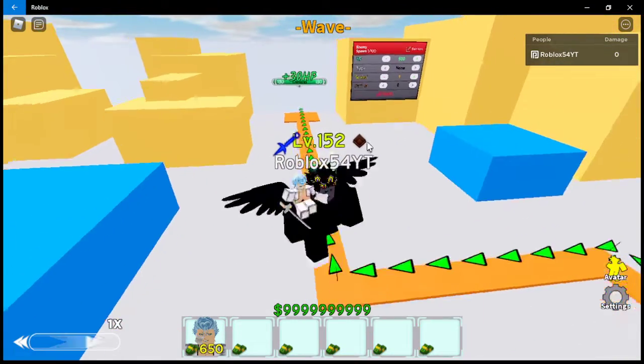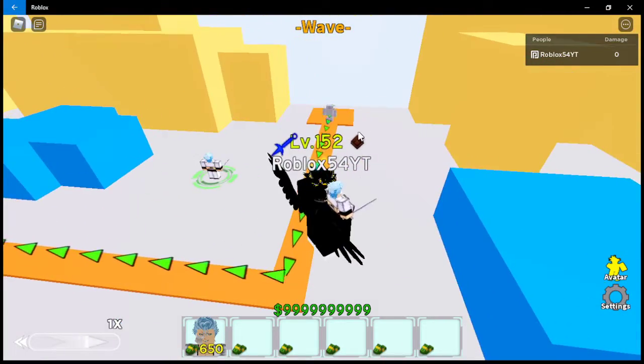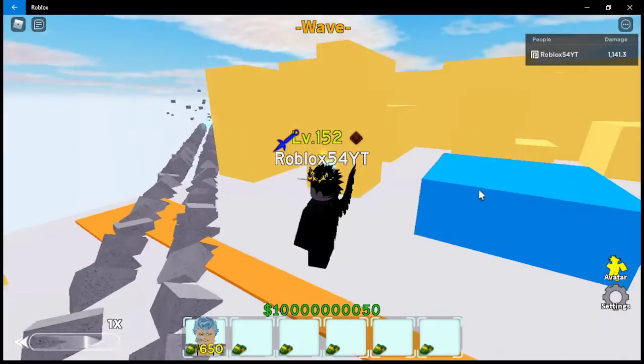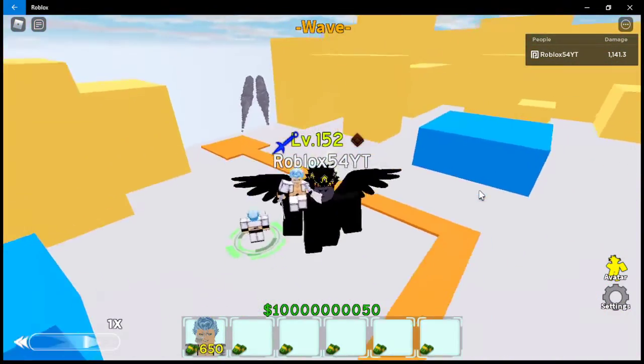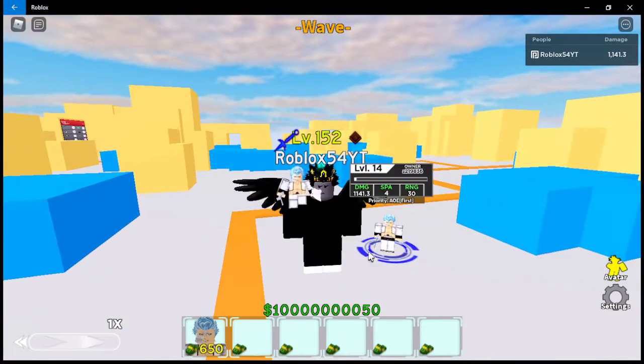Let's go ahead and click spawn. You can see it did like an ice road — that's actually pretty far. That's cool, it was like a row of ice.